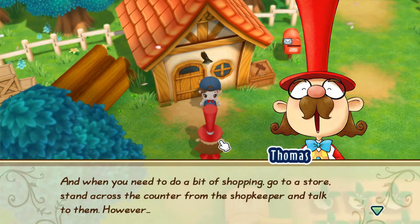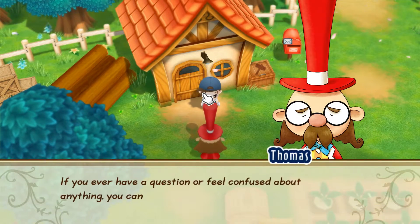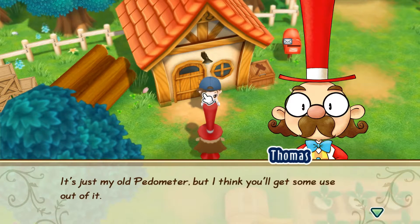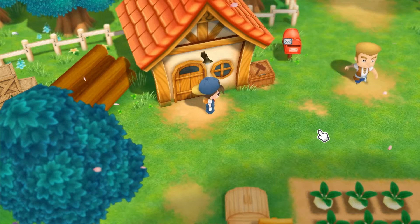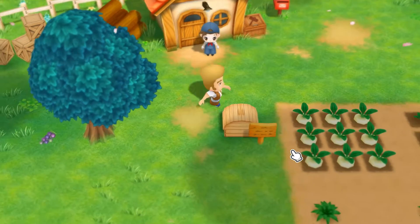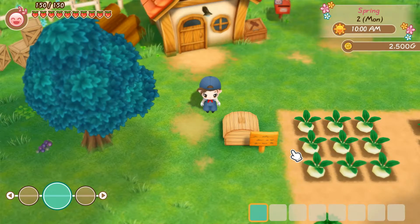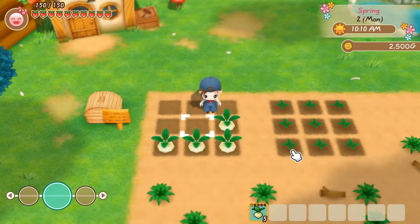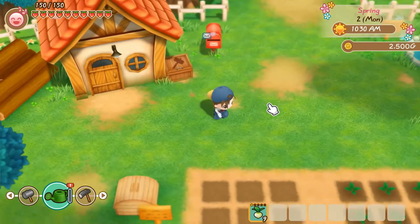Your first day is Monday, Spring 2. Right after you leave your home, the mayor will greet you at the front door and offer tutorial tips for beginners. It's up to you whether you want to see the tutorial or not. After that, Zack will show you how to sell your products and remind you about stamina and fatigue. The first thing you need to do on easy mode is harvest all turnips and ship them, and don't forget to water your remaining turnips.